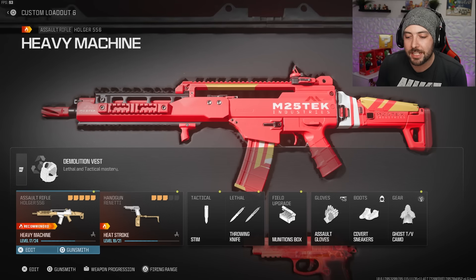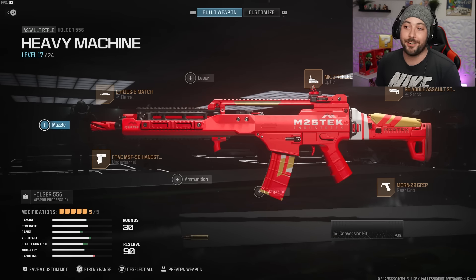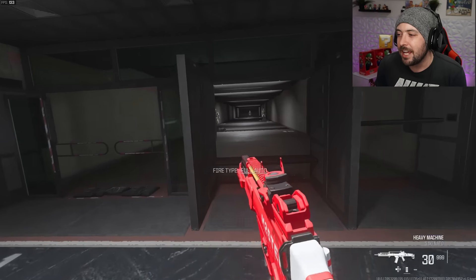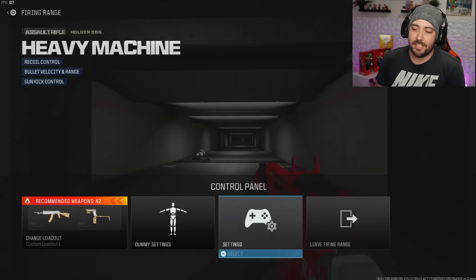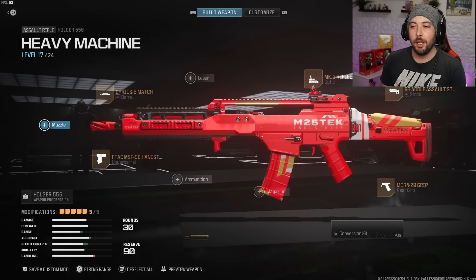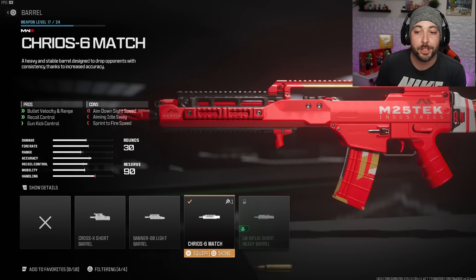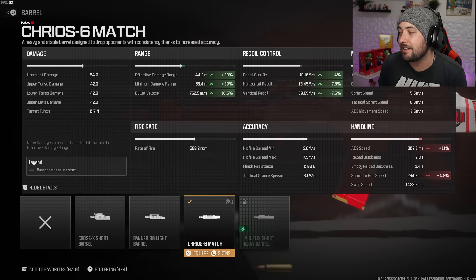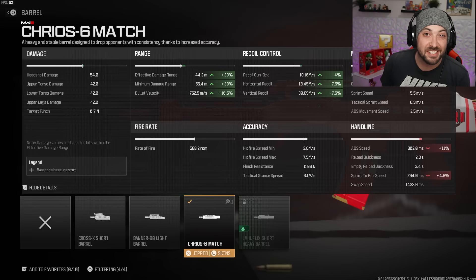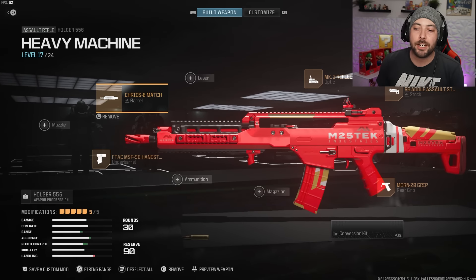The Holger 556 — I don't talk about this gun enough. I wasn't crazy about it at first, but once I made the right class I realized how good it could be. It does bounce a bit upward but we've got the recoil under control while keeping it relatively quick. The barrel is the Cryos 6 Match: recoil control, gun kick, bullet velocity — effective range at 20%, minimum at 20%, bullet velocity at 10.5%. We're losing 4.8% sprint-to-fire and 11% ADS, but the recoil control makes it worth it.